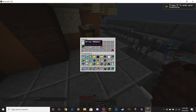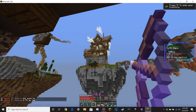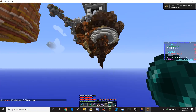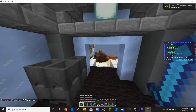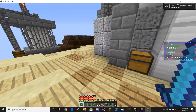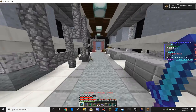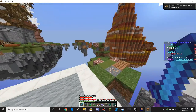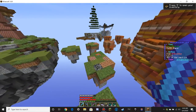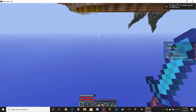I'll get rid of the arrows. Now we have to get back up — ender bow and then ender pearl back. Sweet, getting the hang of this whole warzone thing again. Oh, chest — it's already looted. Dang it. At least the chests don't switch positions, so we always know where the chests are, which is nice.